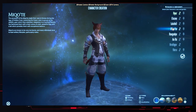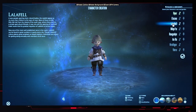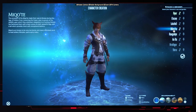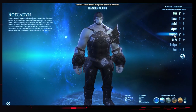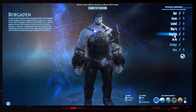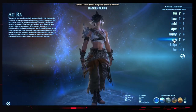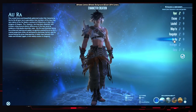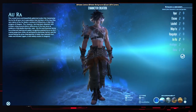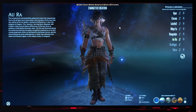We have Elezen, which are your elves. We have Lalafell, which are little childlike people that live forever - they're basically Satan, so why would you pick this? Miqo'te, which are cat people. Roegadyn, which are fish people - they're seafaring folk that live near coastlands and have big naval and fishing ports. Au Ra are not quite dragon people, but they're close - like lizard half-dragon hybrids. If that's something you're interested in, go ahead and select that.